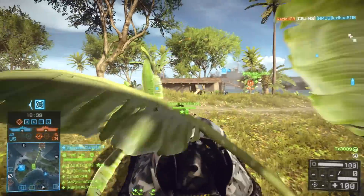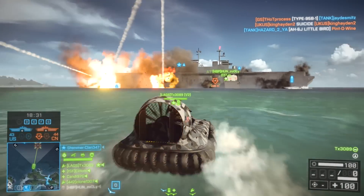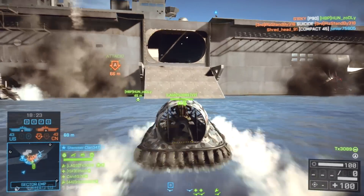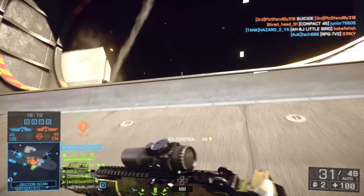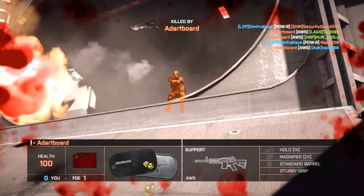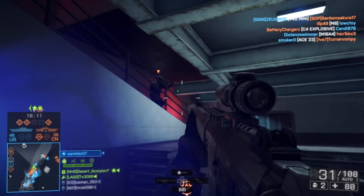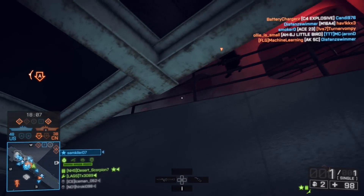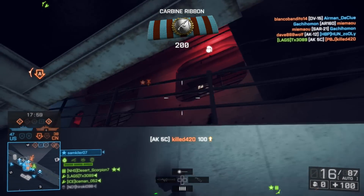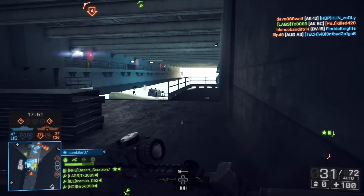After either ship reaches 50 points, you can either stay outside doing the same thing — capturing flags and dealing one point of damage — or you can go to your own ship and defend it if yours was the first to reach 50 points, or go to the enemy ship and try to plant the MCOMs if theirs was first. When both ships reach 50 points you have to decide: defend your own carrier or try to win by planting the MCOMs at the enemy carrier. If neither team can plant the MCOMs, the team with the most tickets wins — which is why staying outside to capture flags still matters.